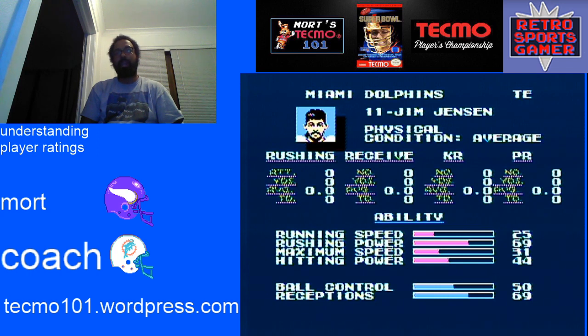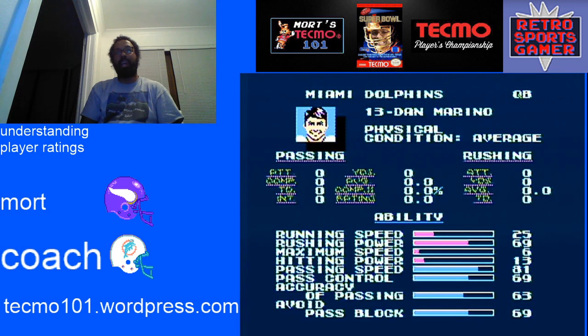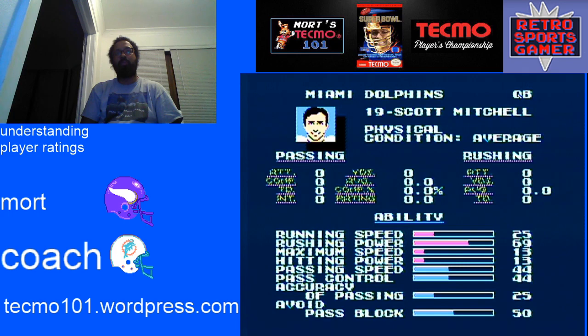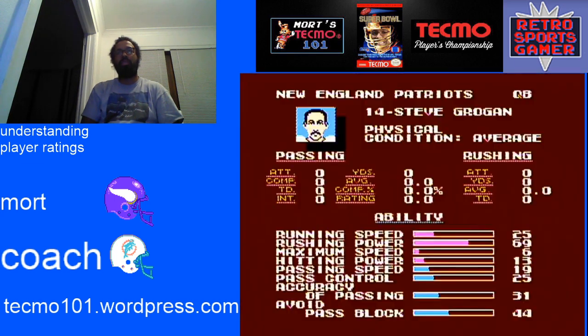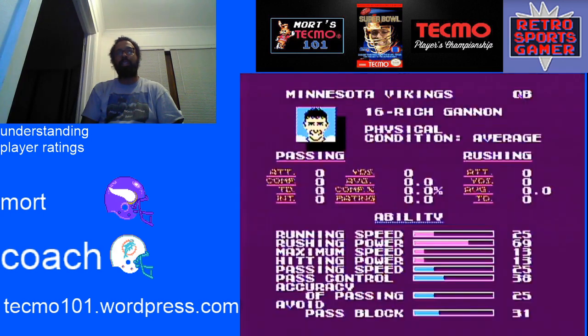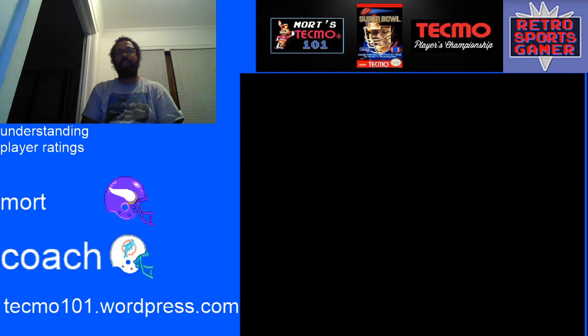Now let's get to some practical numbers you need to know. Not every quarterback is going to be Dan Marino with 69 pass control. There are a lot of teams that are going to be used, especially in the Players' Championship where teams are banned, and you've got to understand what's the lowest you can get away with. For practical purposes, the number that's most practical and lowest you can get away with is 44. Teams like New England have their best quarterback at 44 pass control. Minnesota, 44. Phoenix, 44. New Orleans, 38 and 44. Atlanta, 44. You're seeing a pattern develop.